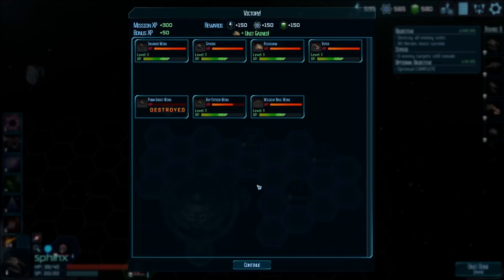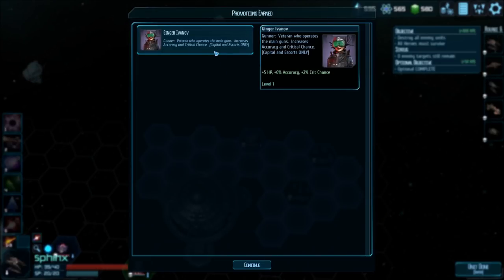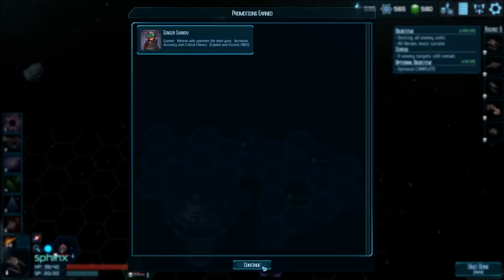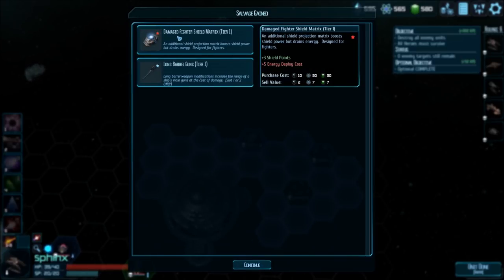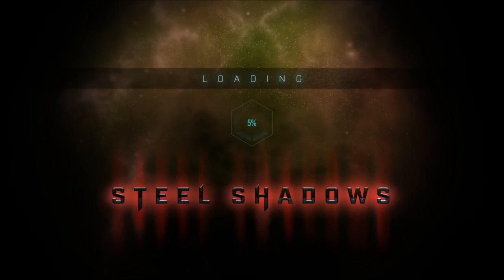Ginger Ivanov Gunner — a veteran who operates the main guns, increases accuracy and critical chance, capitals and escorts only. Plus 5 HP, plus 6% accuracy, 2% critical chance. Promotion earned. Salvage gained: Damaged Fighter Shield Matrix — an additional shield projection that boosts shield power but drains energy, designed for fighters. And some Long Barrel Guns, tier 1 — a weapon modification that increases range at the cost of damage. I don't actually know how these things work out yet.